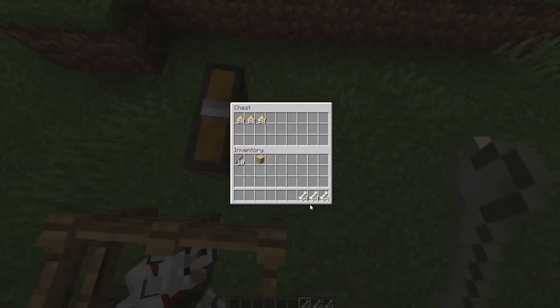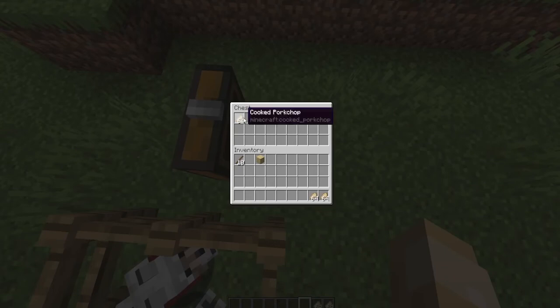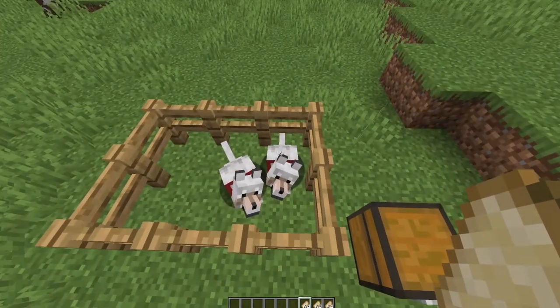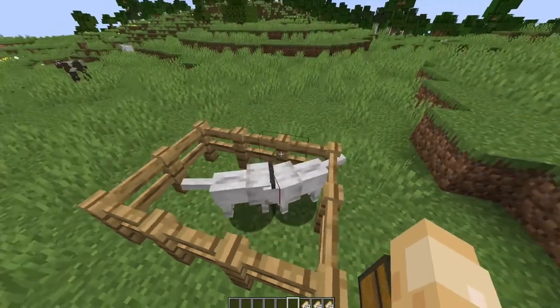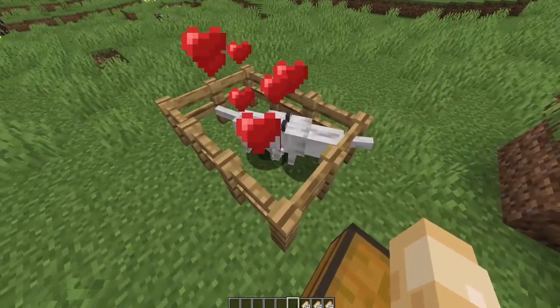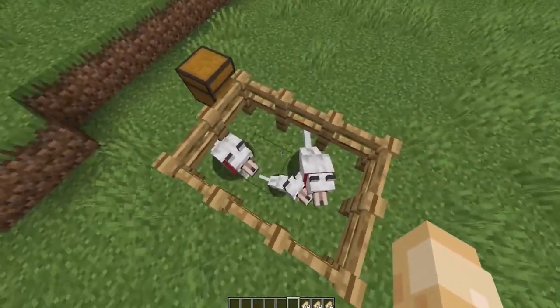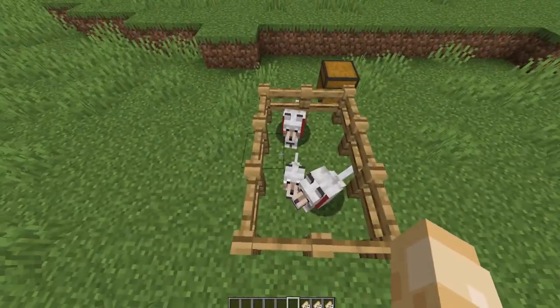I'll do the same thing to this one. And as you can see now, we have two tamed dogs. I'm going to put the bones back and grab the pork chops. This works with any type of beef. What you're going to want to do is love heart them and then unseat them. They'll have a little smoochy smoochy session, and now you have a baby wolf and it automatically is tamed — it's automatically a dog. You don't have to use bones on it or anything.